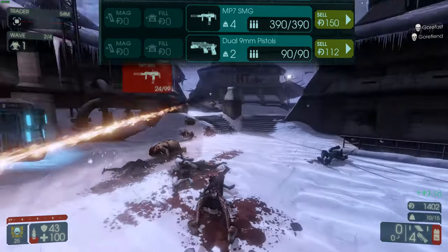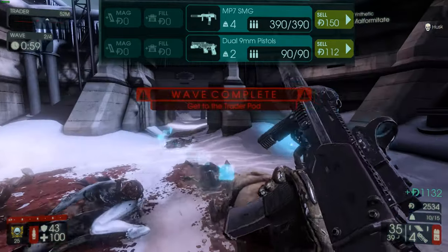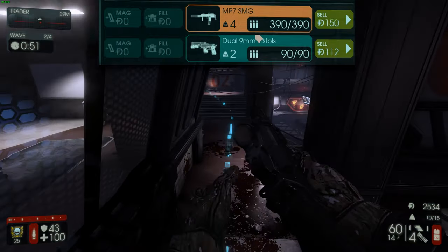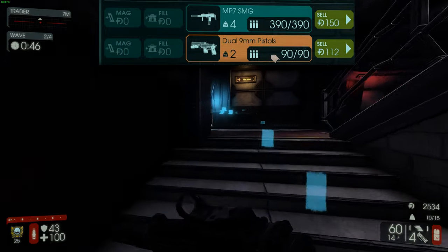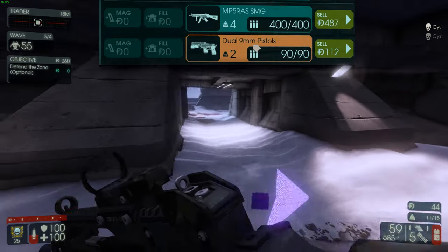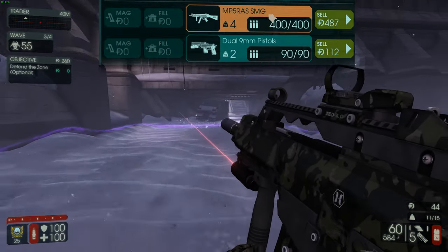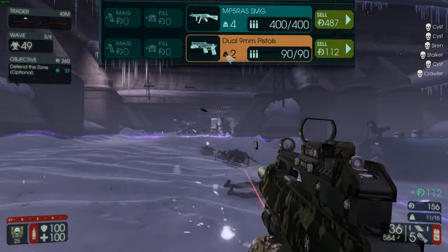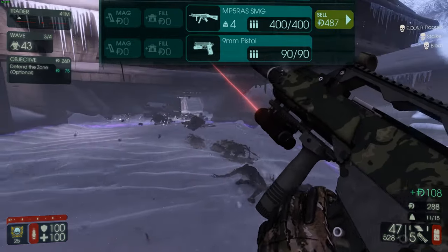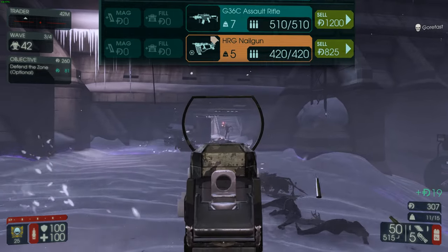You could also go for a MAC-10, but the MAC-10 is slightly more damage than the MP5 for 650 dosh versus 900 — not really worth the extra price, but it works if you like it. After wave 1, sell your MP7 and either sell or keep the dual 9mm depending on how much money you have. I usually keep the dual 9mm for waves 2 or 3 since I find myself running out of ammo with my main gun. By wave 3 or 4 I sell them, keep the MP5, then go straight for the G36, and eventually swap the MP5 for an HRG Nail Gun.